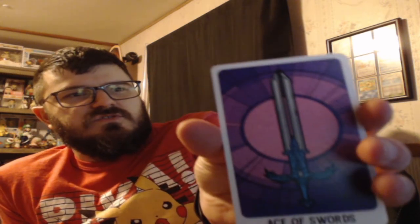We have Ace of Wands, Two of Wands, everything ranging up to Ten, and then King, Knight, Queen, Jack, and a Page of Wands — I guess that would be the Joker. We also have Discs, Cups, and Ace of Swords. So a nice set of about 80 tarot cards. We shall put them back in the nice magnetic locking box.